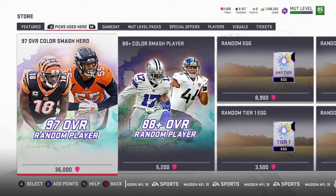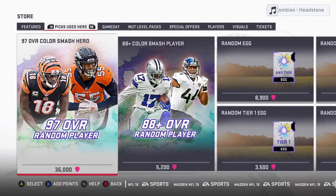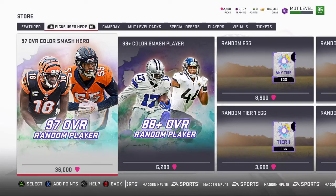I sold Ben Roethlisberger for 108,000 coins and made about 160,000 profit off of that. All of that added together — the packs, objectives, quick sells, and sets — is how I ended up with a million coins. I just grinded it out: level-up packs, solos, and saving coins until I made the best decision.